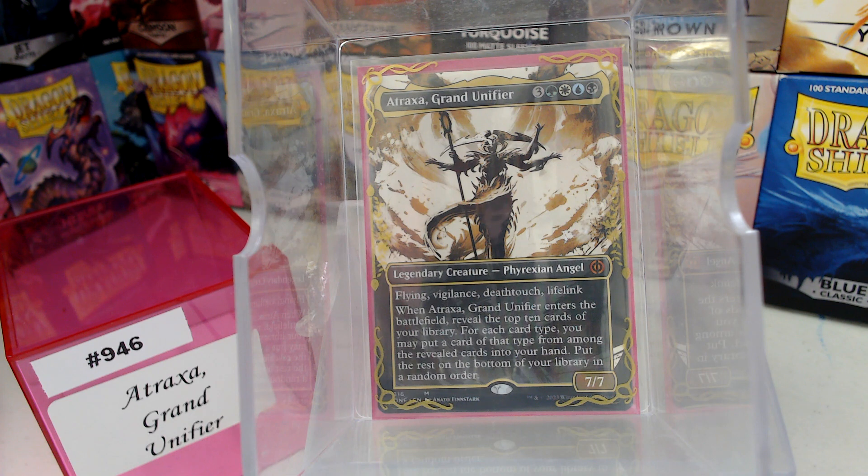For 7 mana — green, blue, black, white — that casting cost is an awful lot. So we get a 7/7. She's bigger, she still has Flying, Vigilance, Deathtouch, and Lifelink. But when Atraxa enters the battlefield, you reveal the top 10 cards of your library, and for each card type, you may put a card of that type from among the revealed into your hand. It is not a cast trigger — it's an ETB trigger.